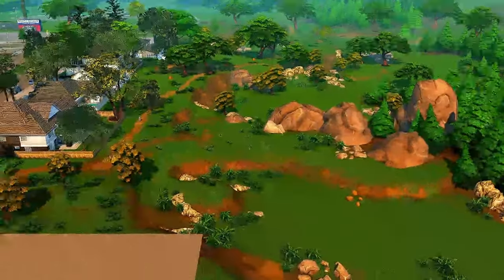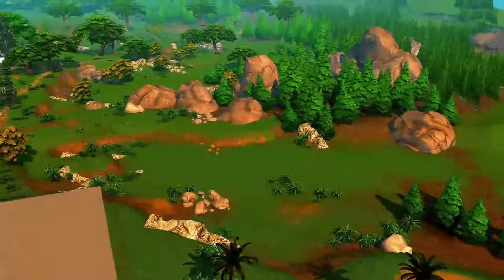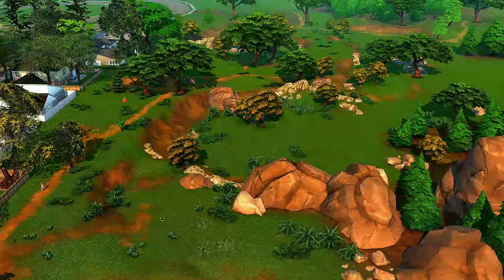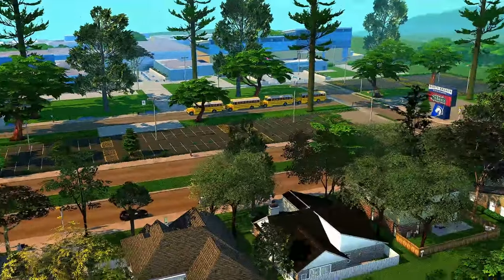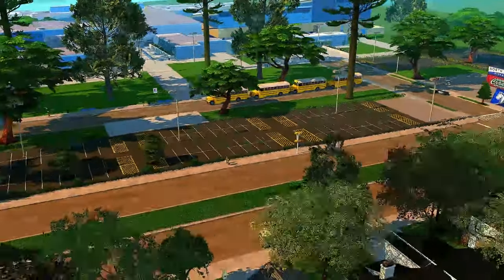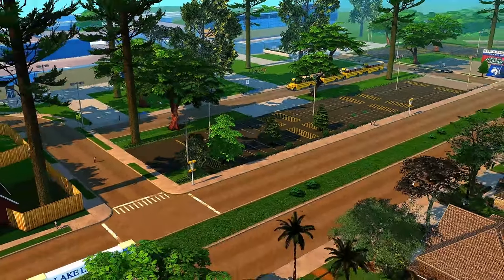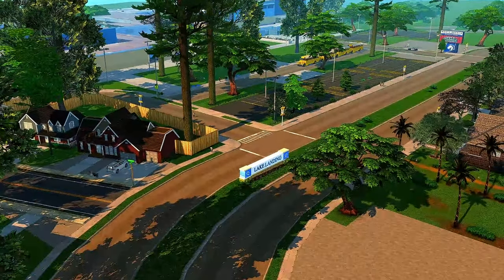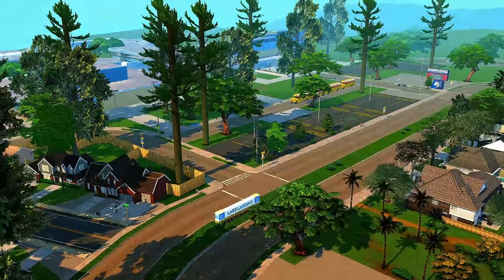It would have been nice to add a little creek or something, but you can't place that off-lot with Tool. This is how the neighborhood looks and I'm so excited — it really beats just building. Placing things, decorating, and making it come to life is way more fun than building sometimes, so I'm going to dedicate more time to this.